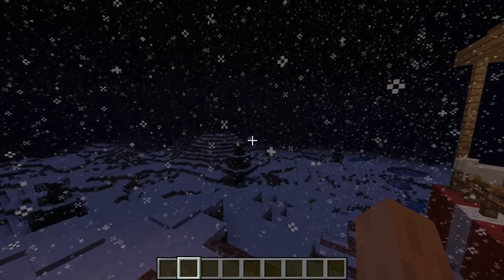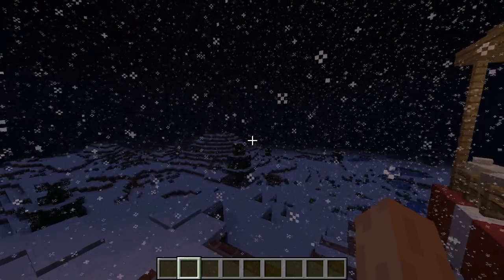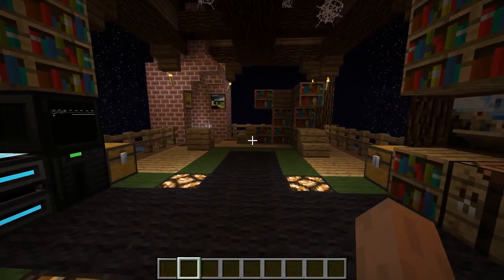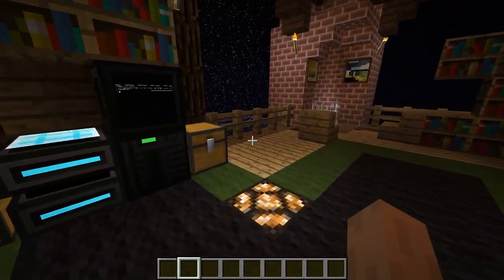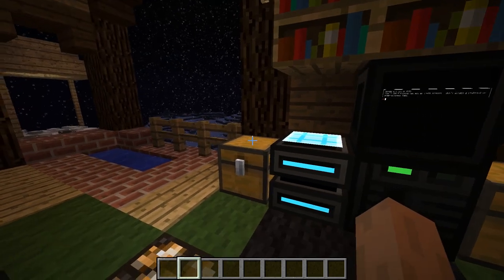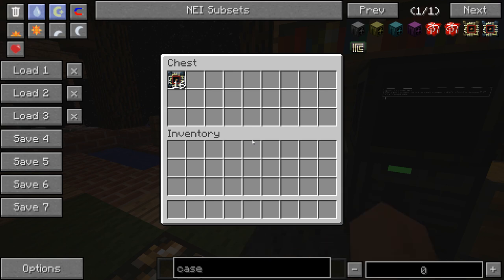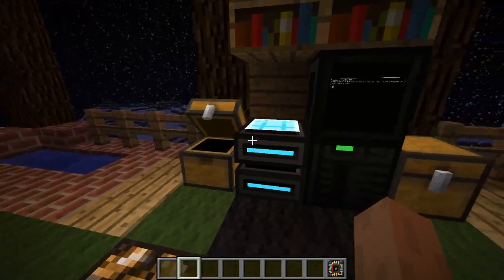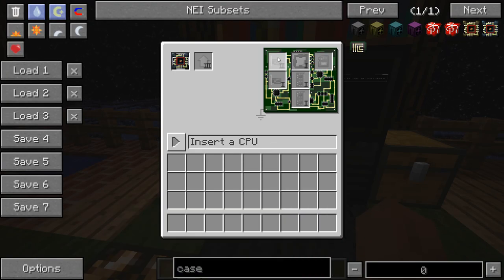Welcome to the Christmas special of OpenComputers! I've been working on a little feature for the last two weeks and this is basically the time I will announce it. It's not the tier 2 microcontroller — that is a thing though. As you can see it takes a tier 2 card now, so bundled redstone is a thing. It also allows wireless networking. It's limited to a complexity of 5, so that should regulate it quite nicely.